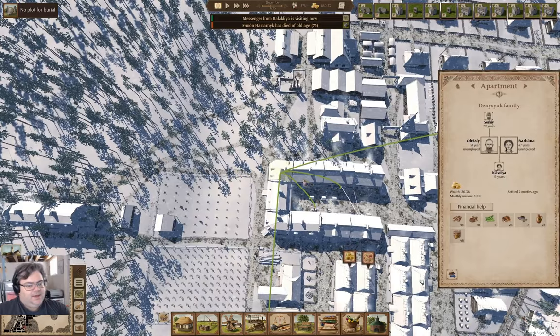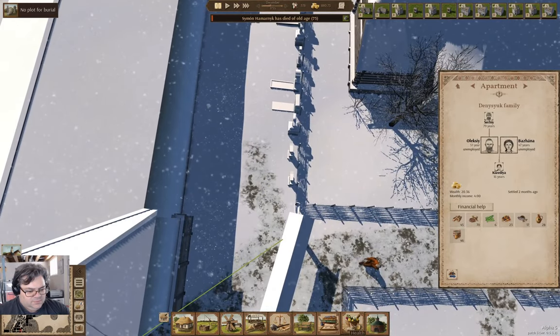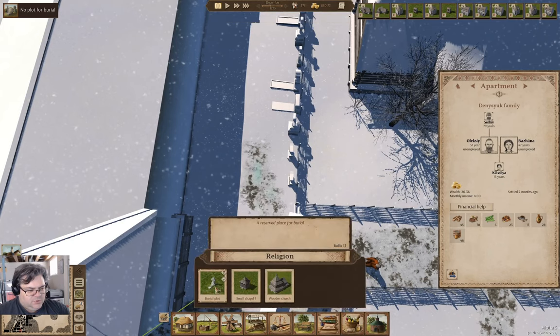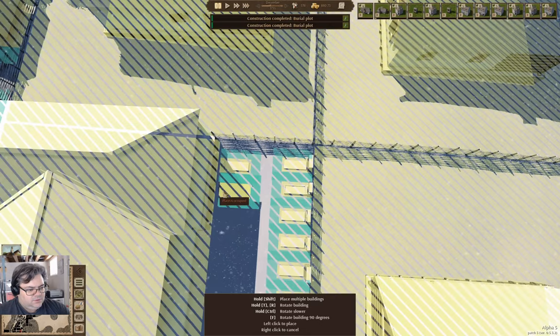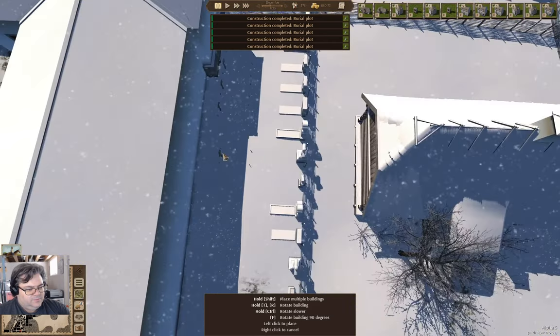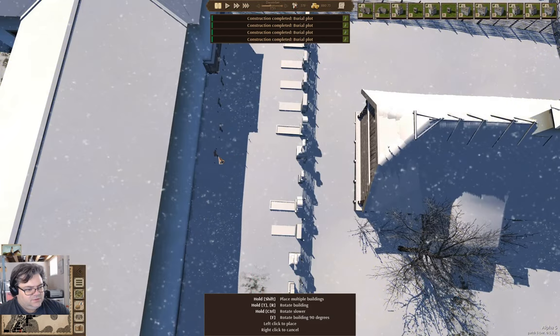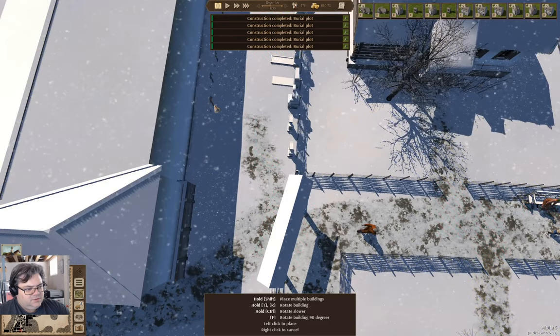Somebody died of old age — no plot for burial. I need to go find burial plots. It's under here — burial plot. We can put one, two, three, four, five, six, seven, eight, nine, ten, eleven, twelve, thirteen, fourteen, fifteen — we can put 17 of them in along there.